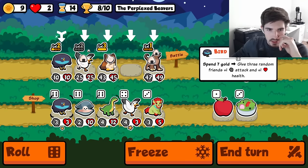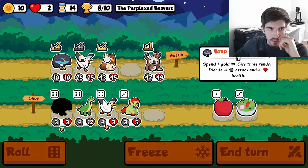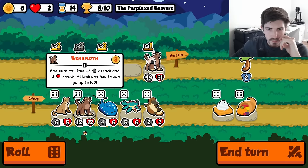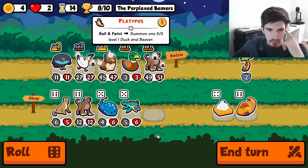Ooh yes please. Buy, sell you of course. Then we go here. Love it. Don't even need the behemoth. You can buy, sell a platypus just because it only costs one.